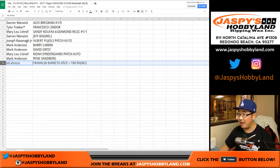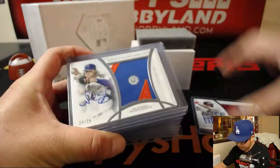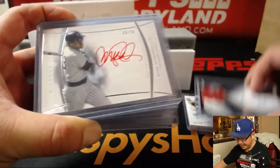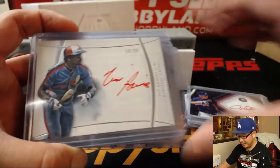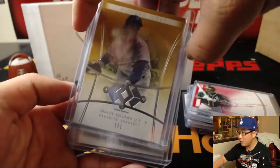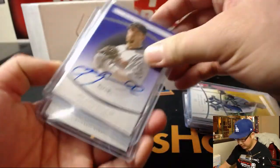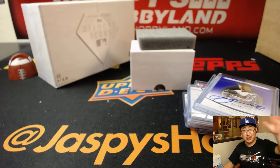That was a nice box of 2017 Topps Diamond Icons Baseball. Really nice stuff as usual. The next box is in the store right now, so if you want to do another box, I am more than happy to do that. That Koufax is very cool. Joe for jazbeeshobbyland.com. Thanks very much. We'll see you next time. Bye-bye.